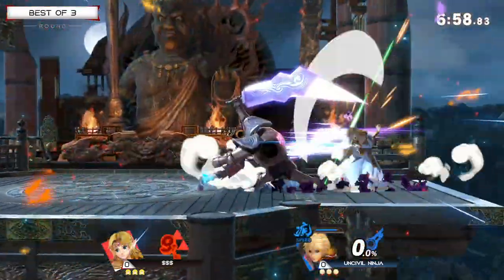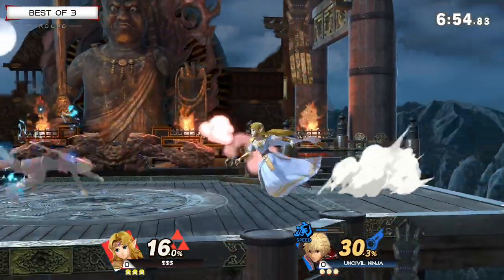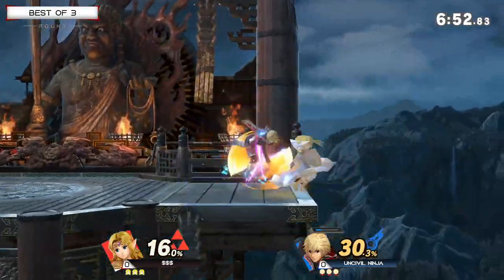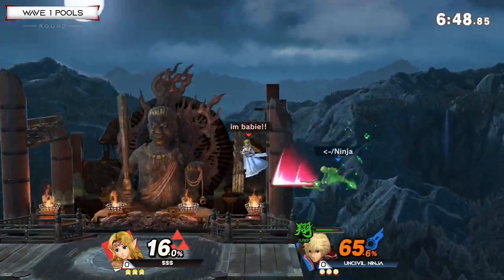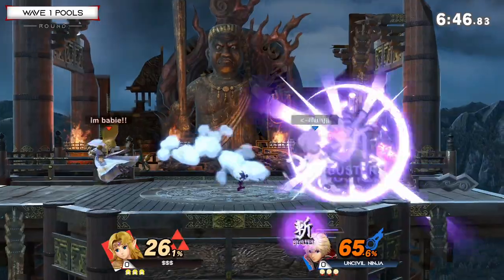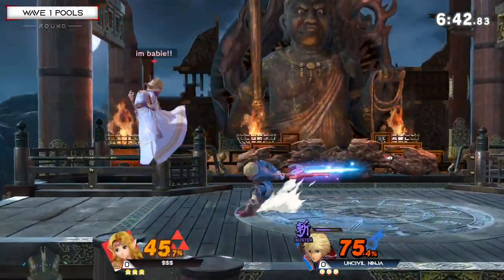3, 2, 1, go! Going to the Kazuya Stage FD version. See how fast that match started — immediately bopped into the sweet spot, hit the chomp, and Uncivil stays true to his name with that Backslash into Buster. Misses the Teleport though — great DI.